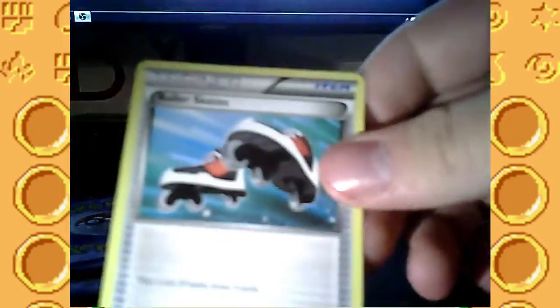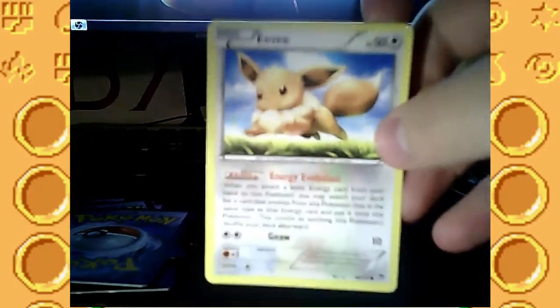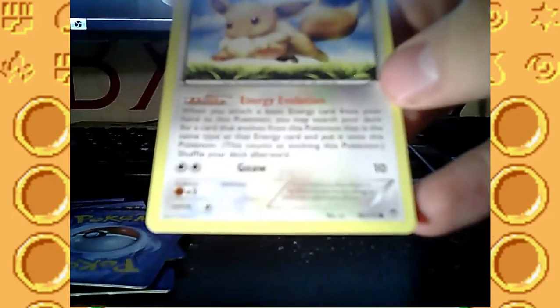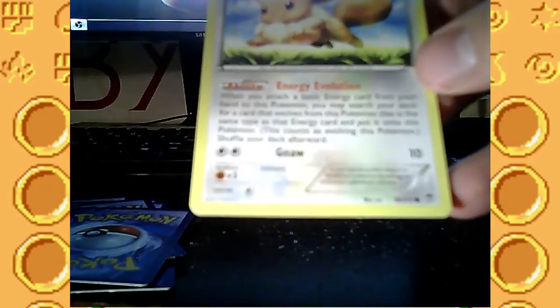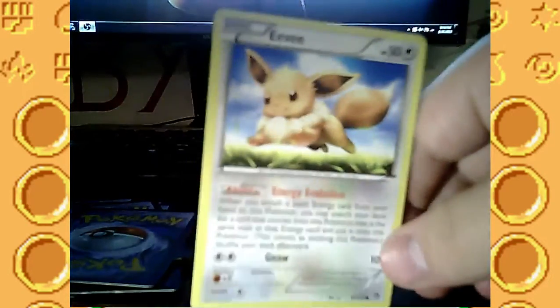Grass. Shelmet. Roller Skates — flip a coin, if Heads draw three cards. Sometimes I don't like the RNG of that. There's Eevee — I love this Eevee card. Its ability is Energy Evolution: when you attach a basic Energy card from your hand to this Pokemon, you may search your deck for a card that evolves from this Pokemon that is the same type as the Energy card and put it onto this Pokemon. This counts as evolving this Pokemon — shuffle your deck afterward. So I usually evolve it to Sylveon or Leafeon.